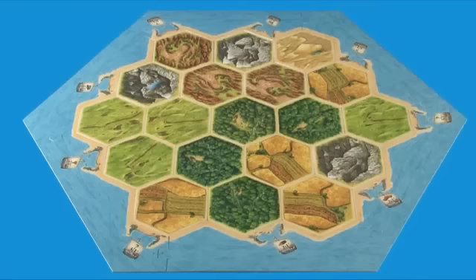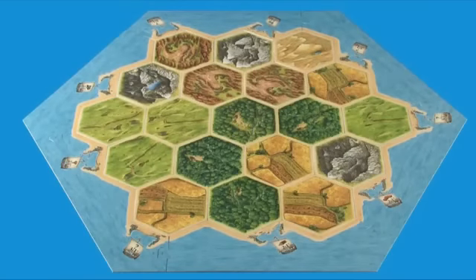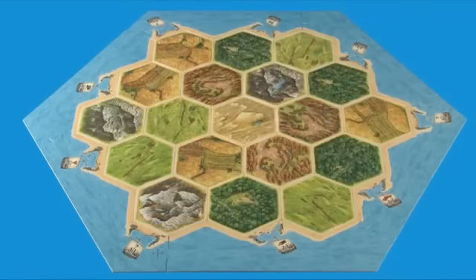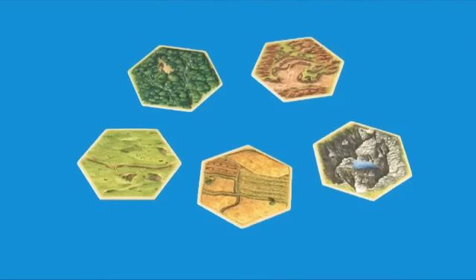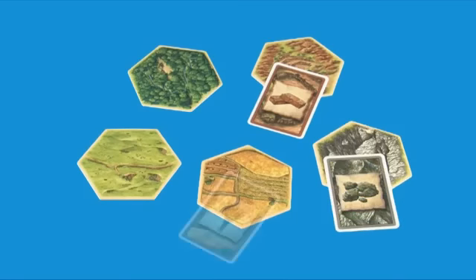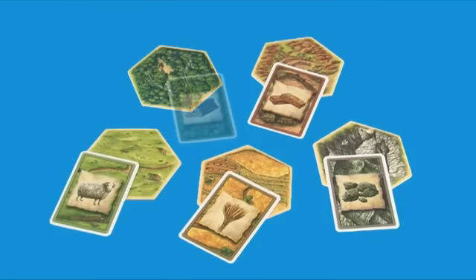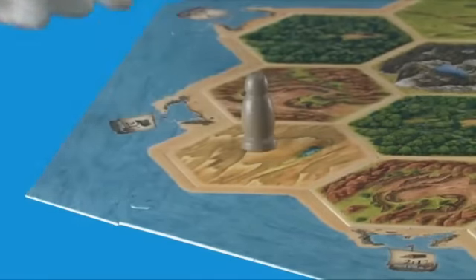This is the Island of Catan. The island is made up of 19 hexagonal pieces that are randomly placed out into the board frame. Every game board is different. There are five land types on the island, and each land produces a different resource: clay pits produce bricks, mountains produce ore, fields produce grain, pasture produces sheep, and forests produce wood. There is also a desert hex, which produces nothing. The robber starts the game here.